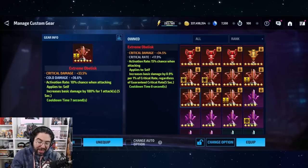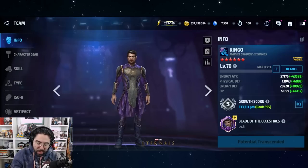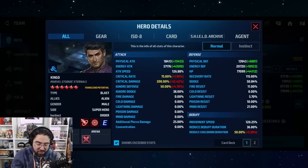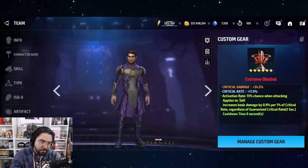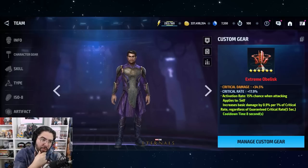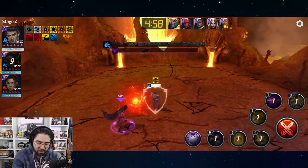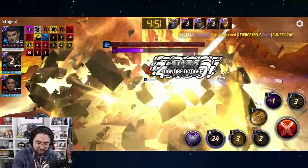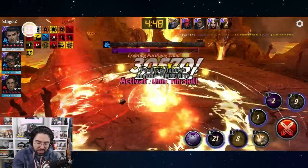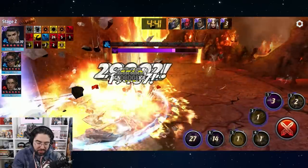Now we destroy the 180 proc crit damage obelisk and give Kingo this crit damage/crit rate 0.9% Anger obelisk instead. He'll get a 0.9% basic damage increase every eight seconds for five seconds, based on his crit rate. His crit rate is capped and crit damage is capped — we don't need to cap dodge since this one uses crit rate, not dodge. With the Anger proc, we can now delay-cancel and properly set up all his abilities, spamming his Skill 2 to get a bunch of extra damage.